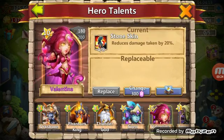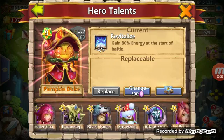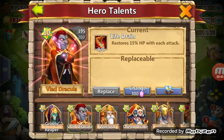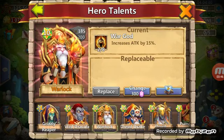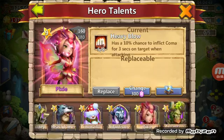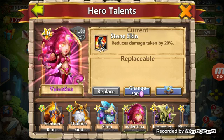For example, on Valentina I need 5 out of 5 Revitalize. On my Pumpkin Duke I need 5 out of 5 Berserk. On my Warlock I need 8 out of 8 War God, or here also 8 out of 8 War God. So let's use this talent refresh card box and hope for the best.